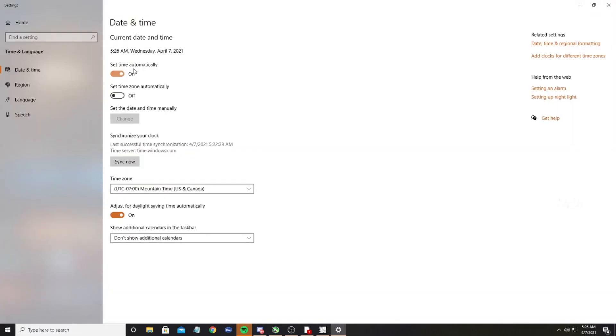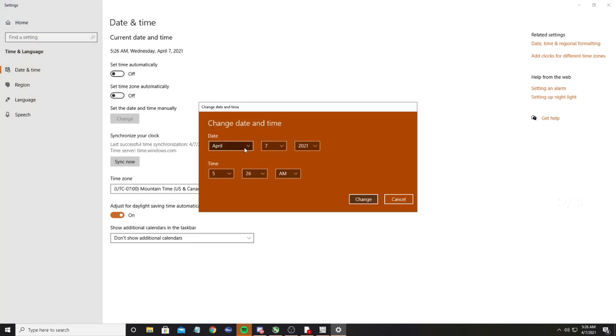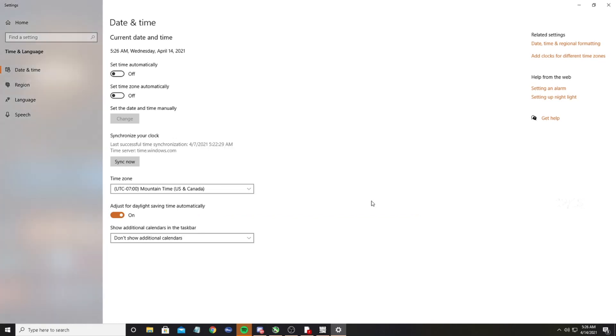Where it says 'set time automatically,' you're going to want to turn that off and then change the date and time manually. You are going to want to change this to April 14th, 2021. Confirm that to change it.